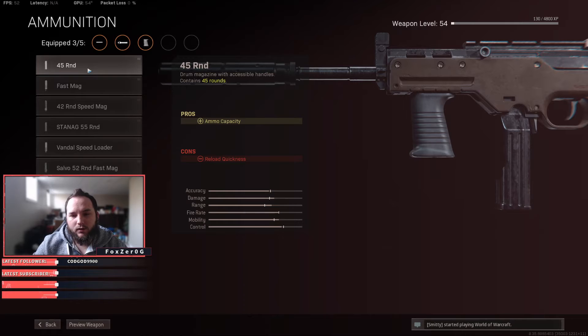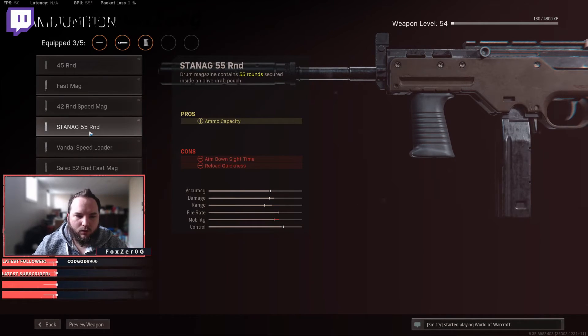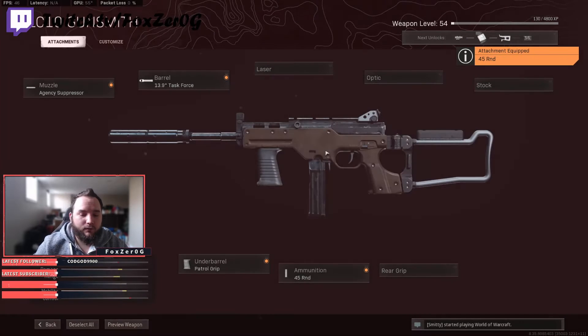Next up, you're going to want to run the 45 Round mag. It doesn't decrease our ADS speed and 45 rounds is plenty. If you go with the Speed Round, you're decreasing your aim down sight speed, which is not good — same with the 50 round. So we're going with the 45 round for a bit more ammo without the penalty.